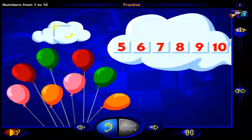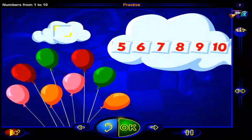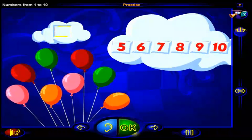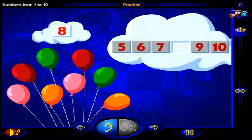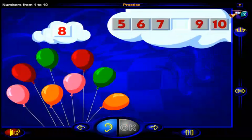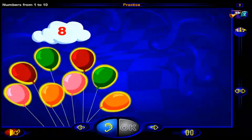Drag a number here to show how many balloons there are. When you're done, click OK. That's it. There are eight balloons. One, two, three, four, five, six, seven, eight balloons. And this is the number eight.